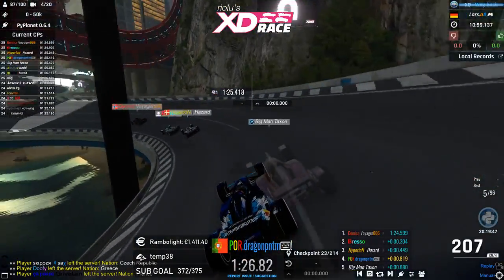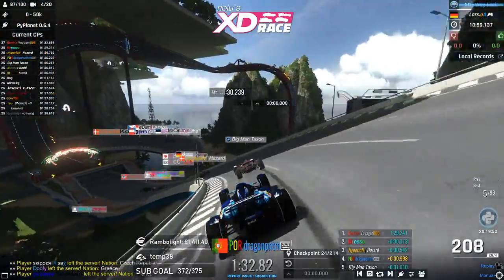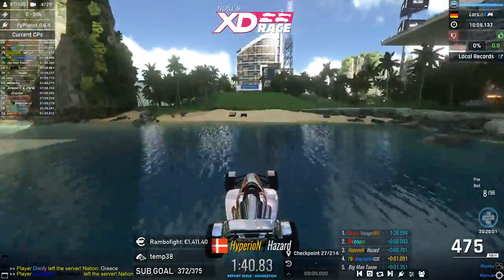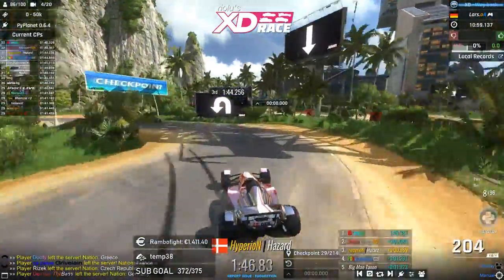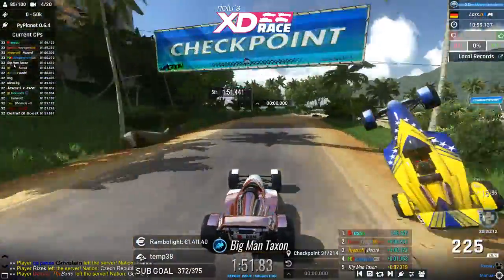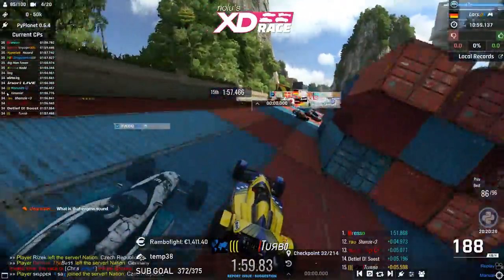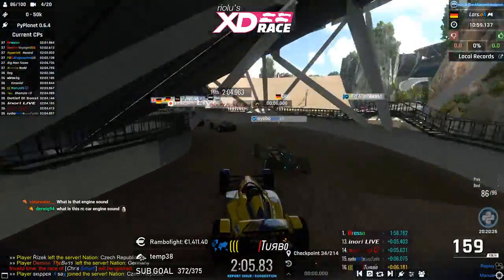Voyager 006 is now in the lead with Bresso on second, once again looking to win. A second place here would be really good for him, especially now that Lars is pretty much out of it after his disaster on map 1. Hazard is on third, 0.8 behind the leader. Dragon has dropped to fourth, Taxon to fifth. Turbo went too wide and made contact with a palm tree.